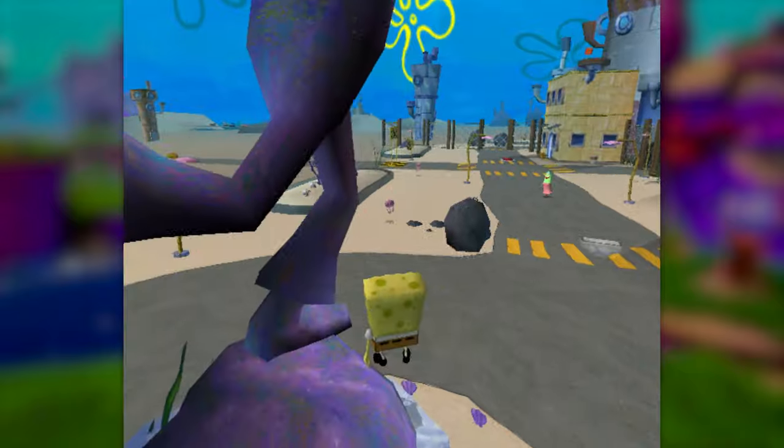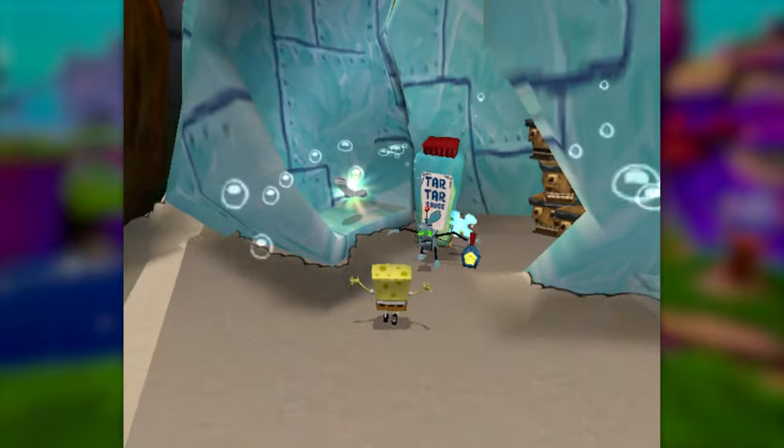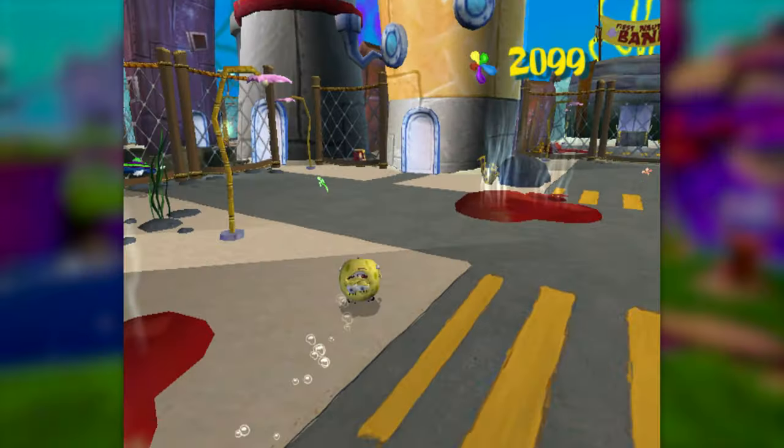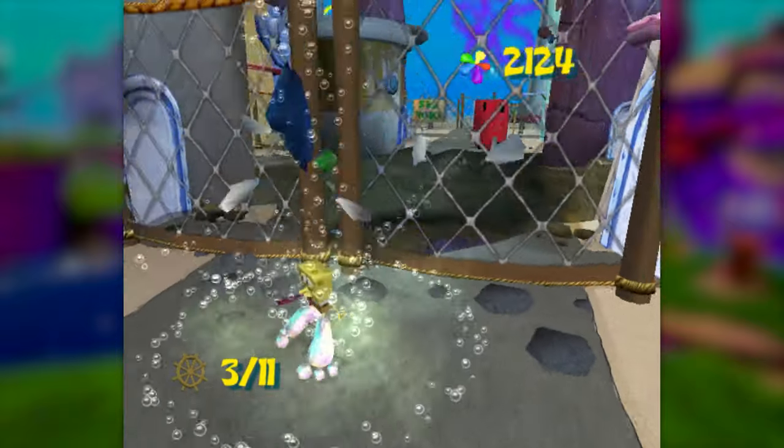I tried many different ways to scale it with bashes, but did not have any luck, so this spatula is just out of reach. If it's any consolation, we can at least grab this sock over here. We can progress through downtown Bikini Bottom pretty normally from here, grabbing another steering wheel along the way.